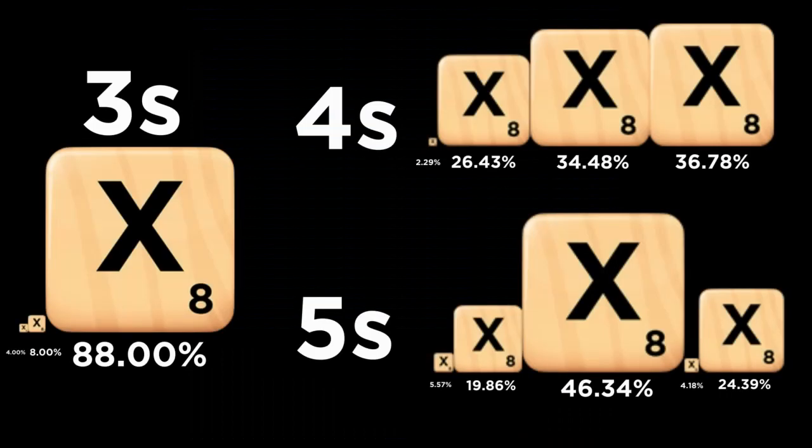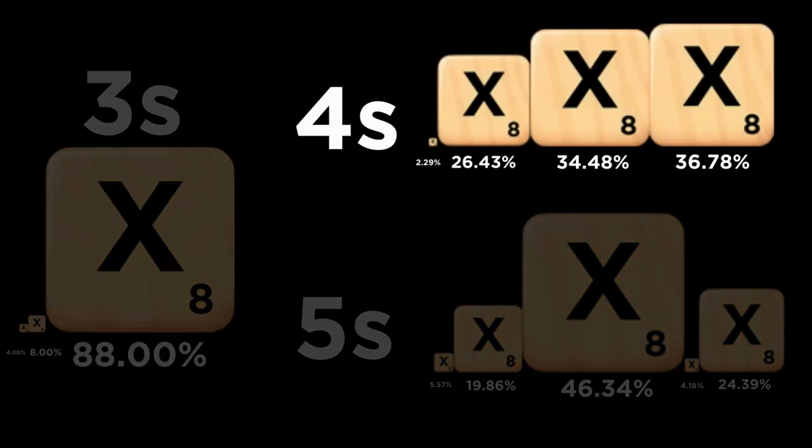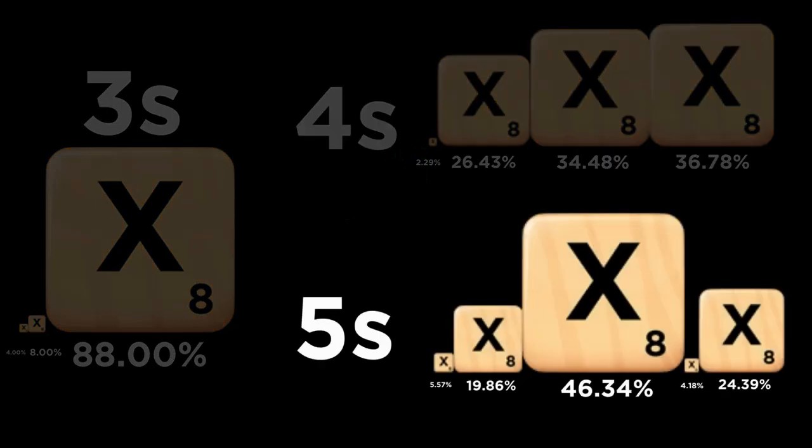The X showcases some noteworthy positional trends within shorter words. In three-letter words, it's nearly always the final letter. But in four-letter words, though it's almost never the first letter, it's quite evenly distributed among the second, third, and fourth positions. In five-letter words, the distribution becomes lopsided again, with the X appearing by far most frequently as the middle letter and almost never as the first and fourth letter of a five-letter word.